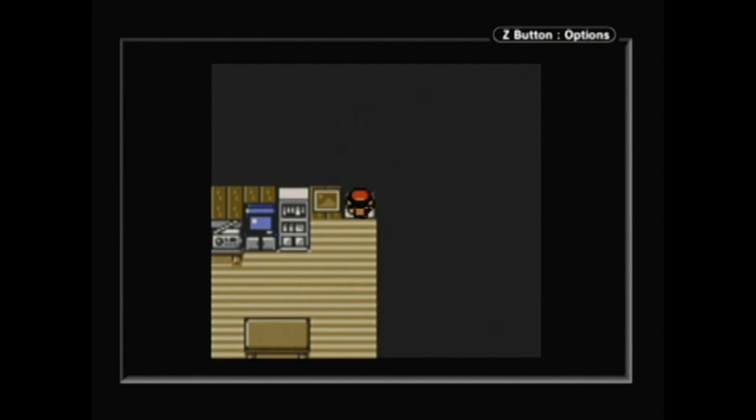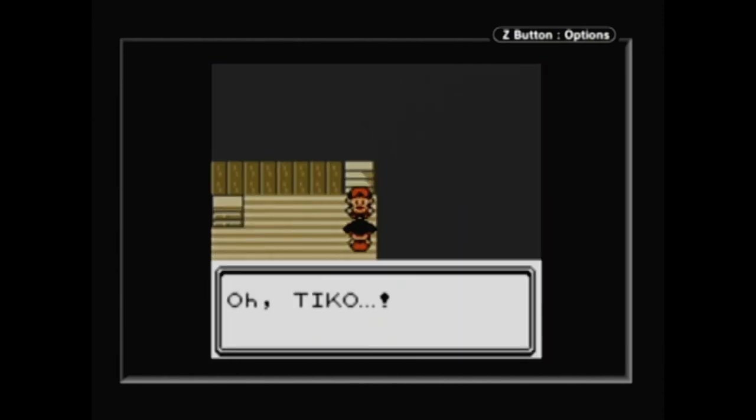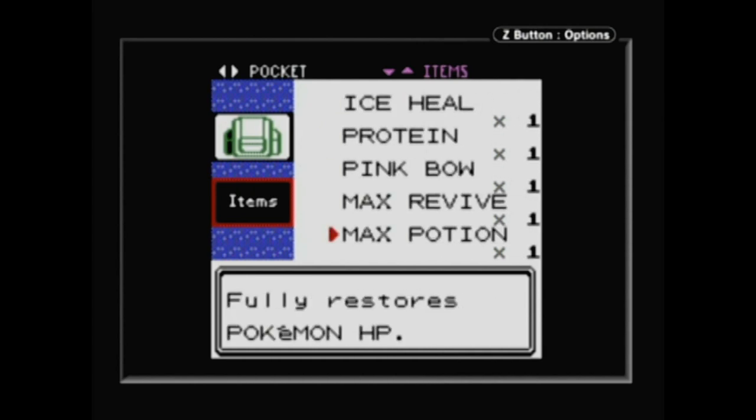Like any other Pokemon game, you start in your house and your mother gives you something. Well, in this she gives you Pokemon gear. This was probably one of the most useful things as far as organization goes in the game. Also, your inventory now has different tabs so you can find items much easier.